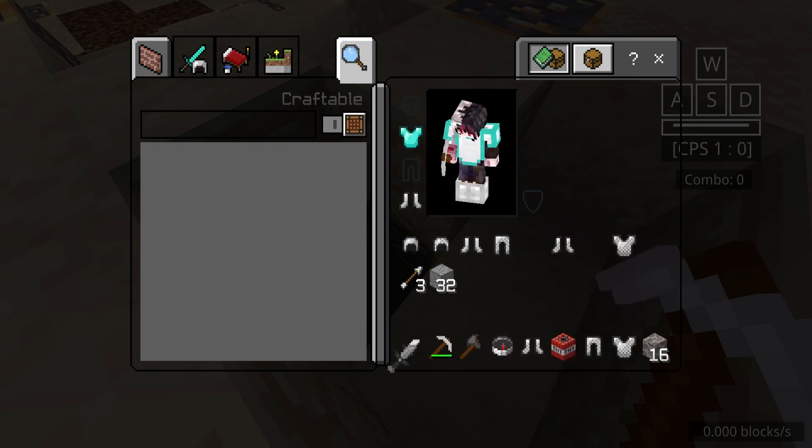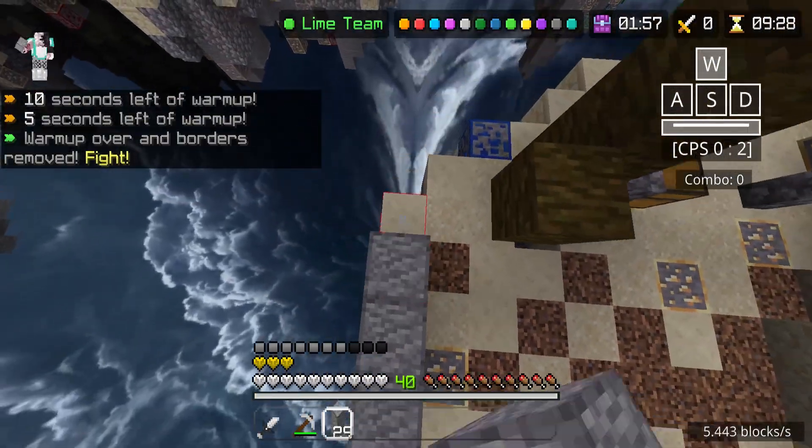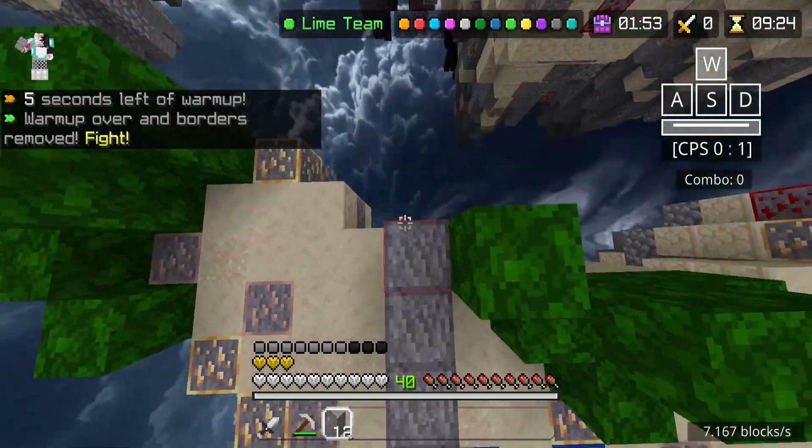We have the diamond chestplate — at least I'll take that. We're going to be fast as possible. I hate this spawn though. This is probably the worst spawn when it comes to going to pillars.